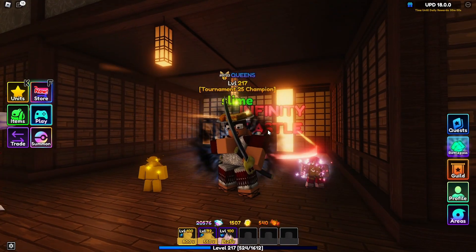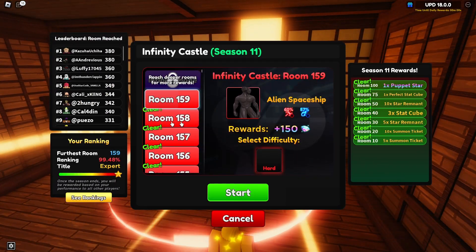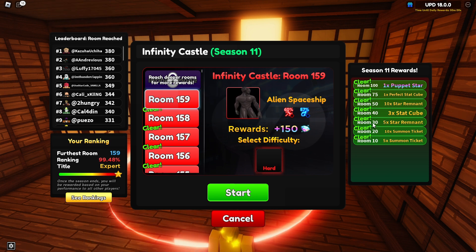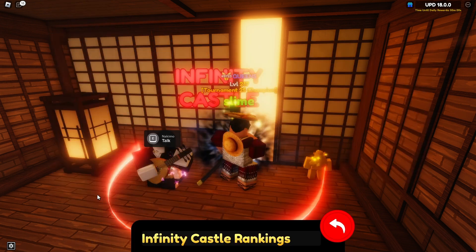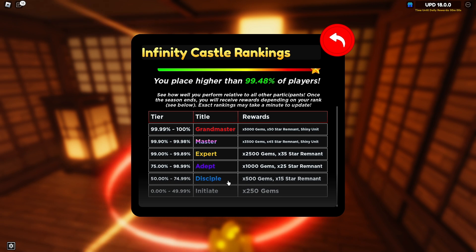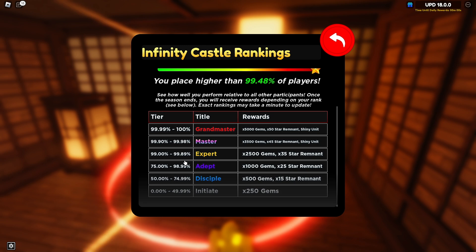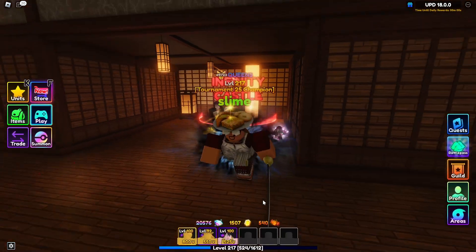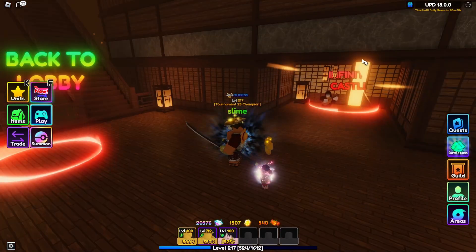The second method is Infinity Castle, which is also a great way to get star remnants. You'll get star remnants for completing 10, 30, and 50 rooms — 15 in total — and you'll also get star remnants based on your placement. You'll get 15 from placing 50th to 75th, and that's not that hard at all. It just gets higher the more rooms you do, so it's a really good method. It might take a while, but Infinity Castle lasts a long time.